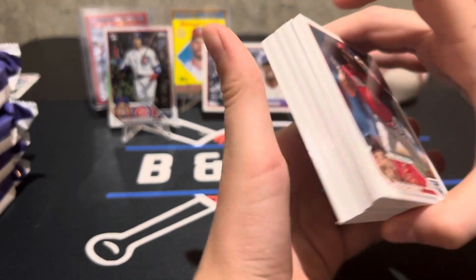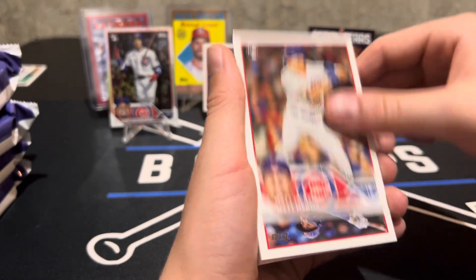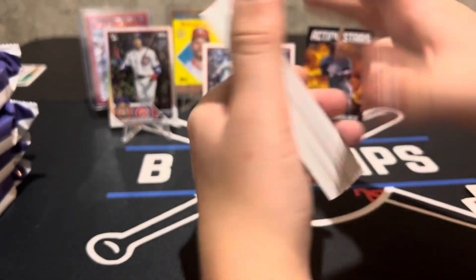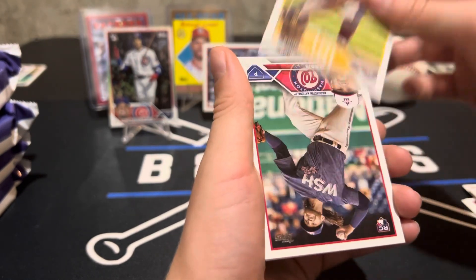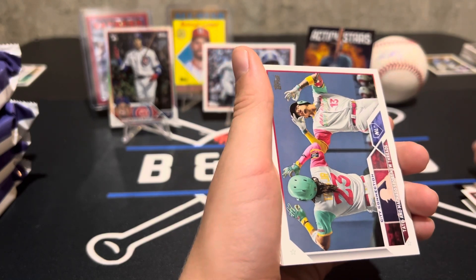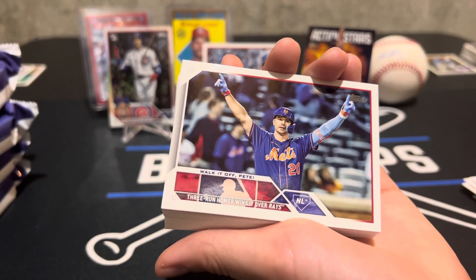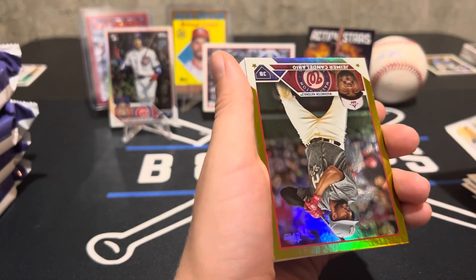We got our first Matt Mervis true rookie card — wow, and also a rookie debut in the same pack. Also pulled an Ernie Cosmo card, which is interesting because he was released so early in the season. Still, we got the Mervis rookie and rookie debut in this pack. There he is — and potentially a future Cub. We also got a gold foil Jaimer.